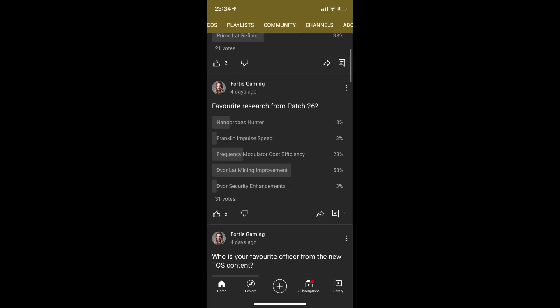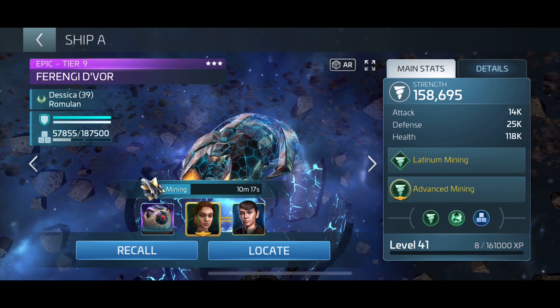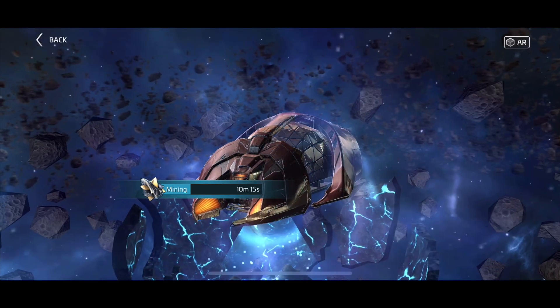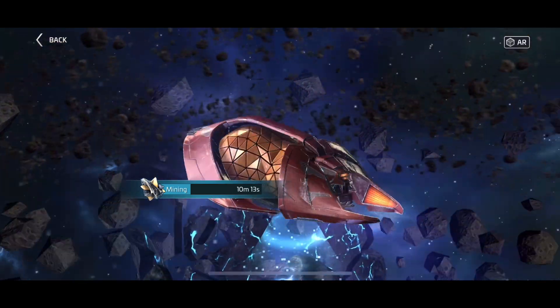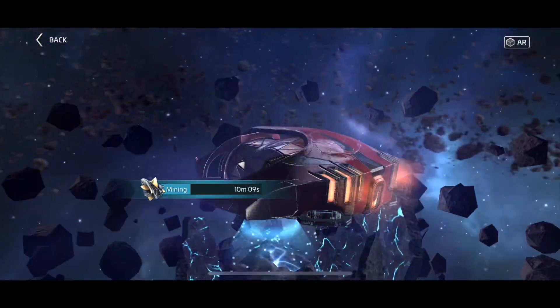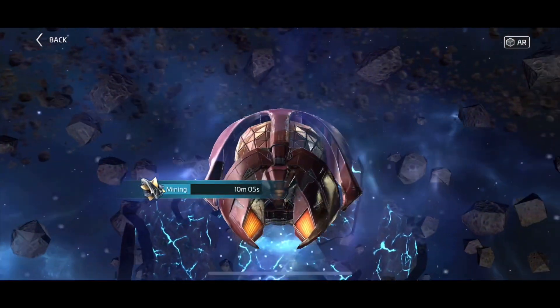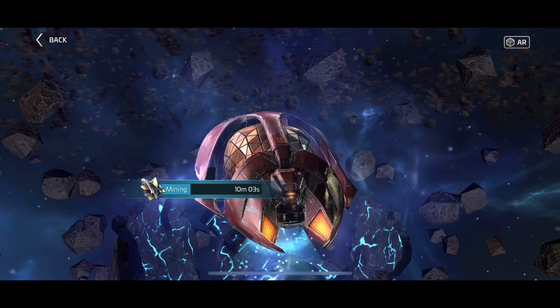The favorite research by far from the new patch seems to be the DeVore Latinum mining improvements. People love the idea of being able to mine a lot of Latinum — it's a resource that's great on Latinum Mondays and can be used for quick buying of almost anything in the game. But recently, something has happened to the Latinum supply. Specifically, the DeVore has had a glitch.